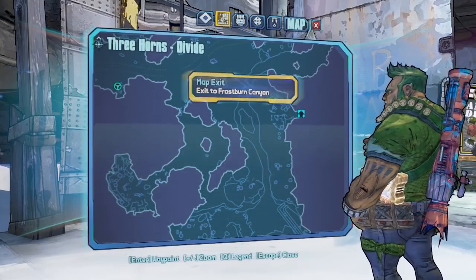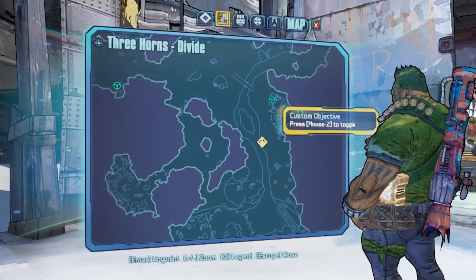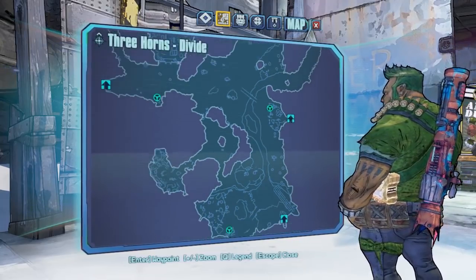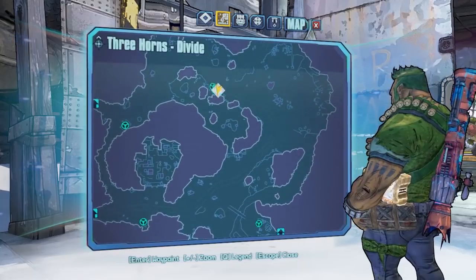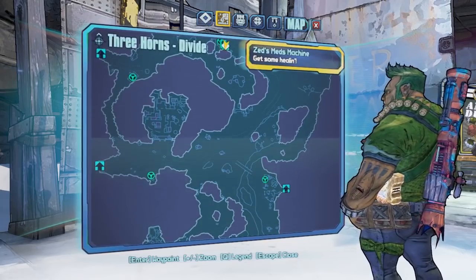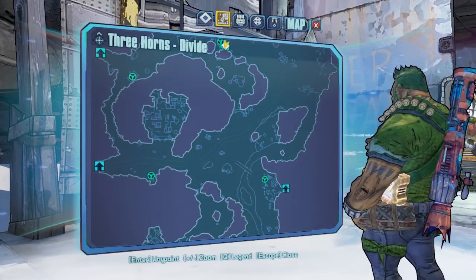What we're going to do instead is position ourselves like we've done in previous episodes - over at the walkway to Frostburn Canyon - and then simply run across, jump across a little gap, run halfway up a cliff, and jump down. You can see the distance actually saved right there just by doing that.